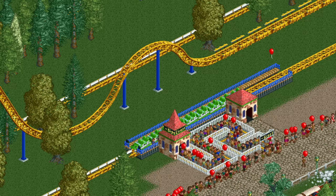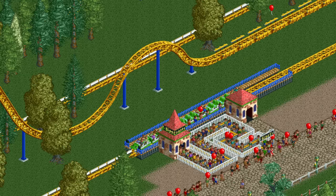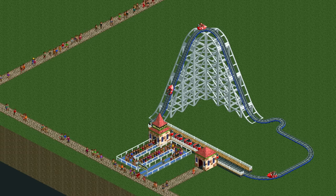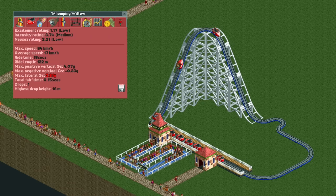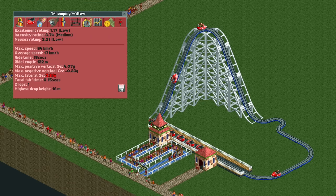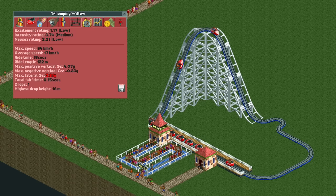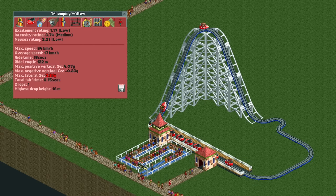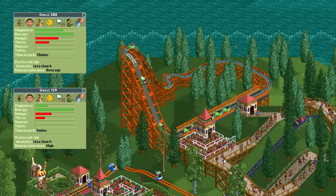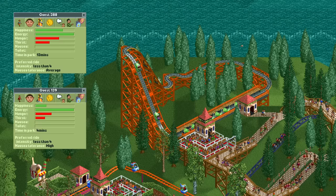This shows nicely how you can abuse stat penalties to make your guests actually go on your absolutely insane rides. You can take this to an even bigger extreme. This wooden wild mouse has 3.81 lateral g's, which is enough to get the full penalty and be seriously painful, yet it somehow has less than 4 intensity. This is because it fails two stat requirements: the one for 3 drops and the one for a length of 170 meters. As a result, the intensity rating is so low that even the guests with the most gentle intensity preferences will still ride it.